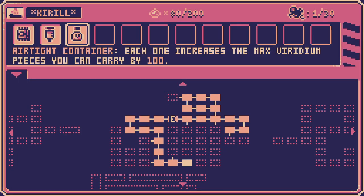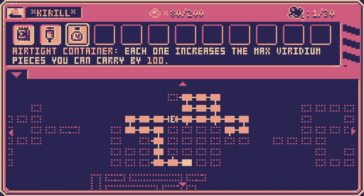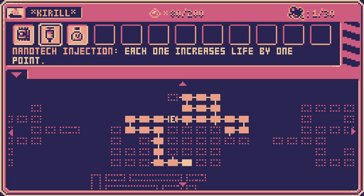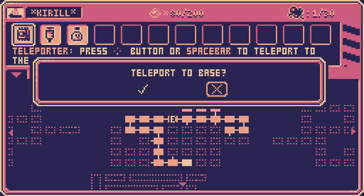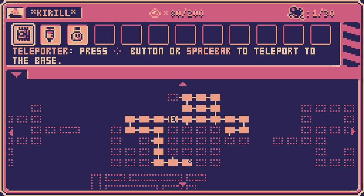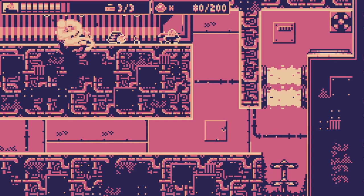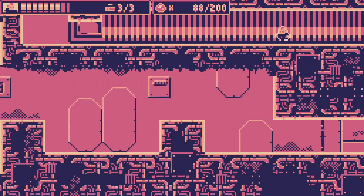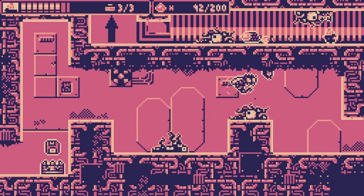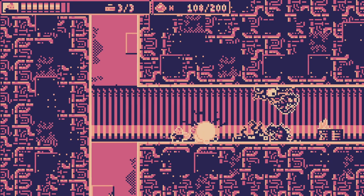Oh, this is a permanent collectible — I see. No please do not. Oh, we also have a map here — that's very interesting. We only missed one screen up there. But now we can carry more Viridium, which is huge — which is extremely needed. Just walked right into that one, huh? What is the word in English? Not a detection mine — a proximity mine, right? I don't want to get spiked there.